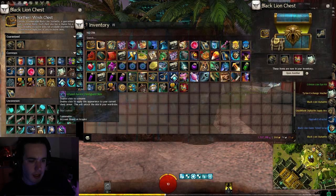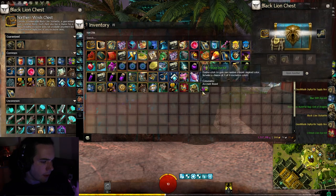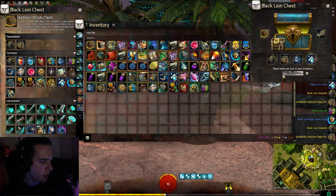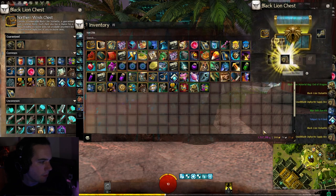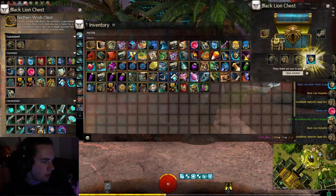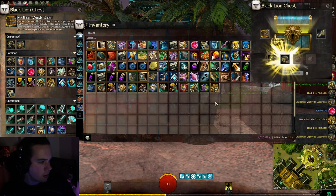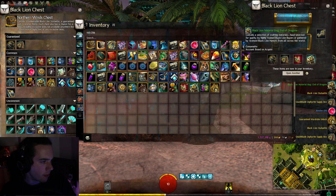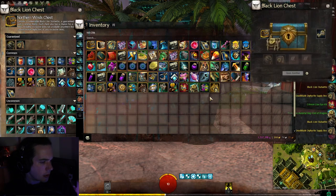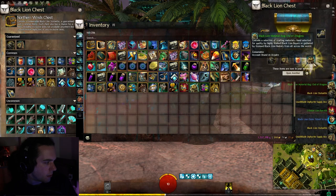I do wonder if we're going to get more of these Infused Aurora items in future — Black Lion chests perhaps. We've got an End of Dragons material bag, some vibrant die kits — a lot of die kits this time — and another Teleport to Friend. Revive orb yet again, more End of Dragons material bags, more Black Lion statuettes. We've got a guaranteed wardrobe unlock and another revive orb. There's another End of Dragons material bag. Another die kit. And a metabolic primer. Seven more keys to try and get this chest guard.